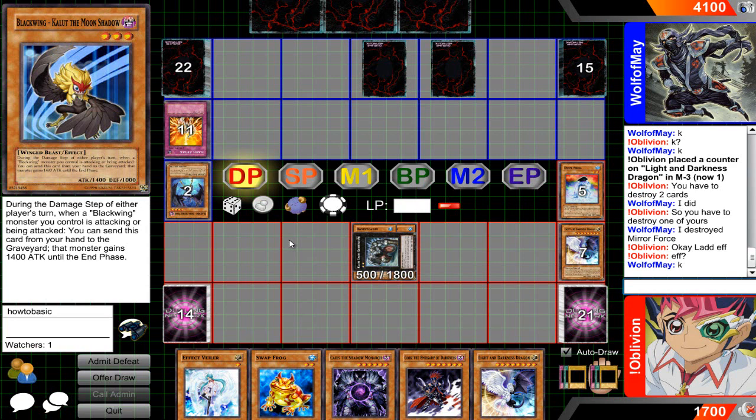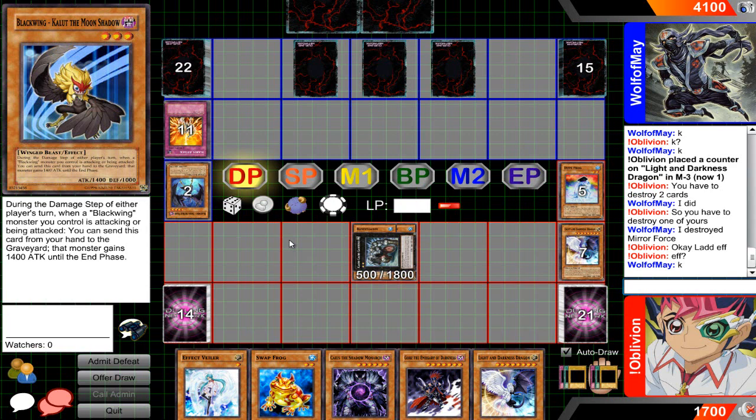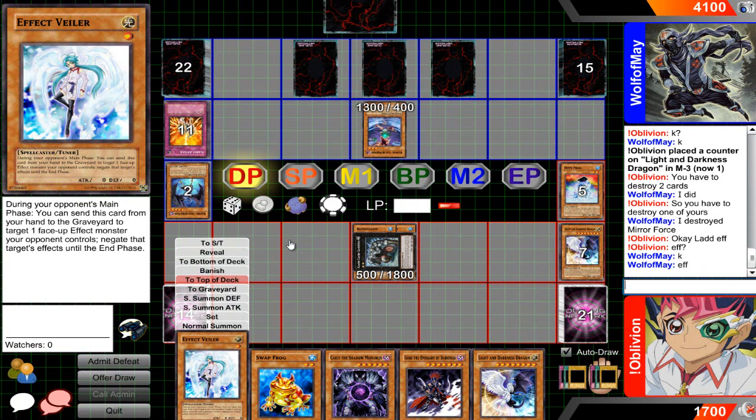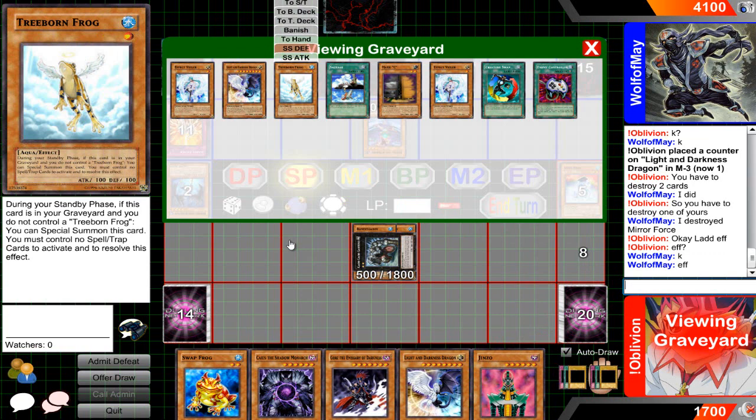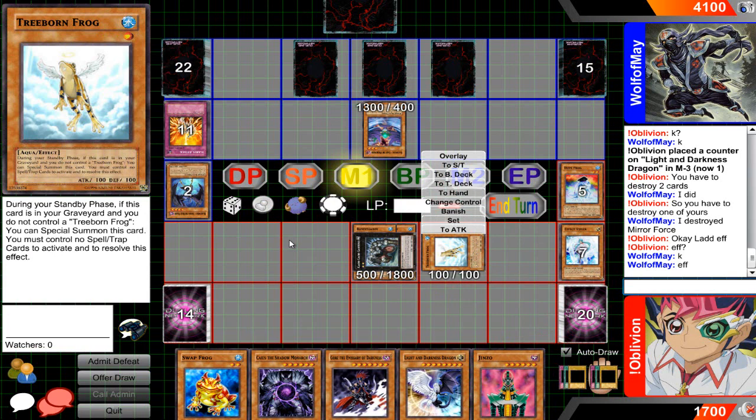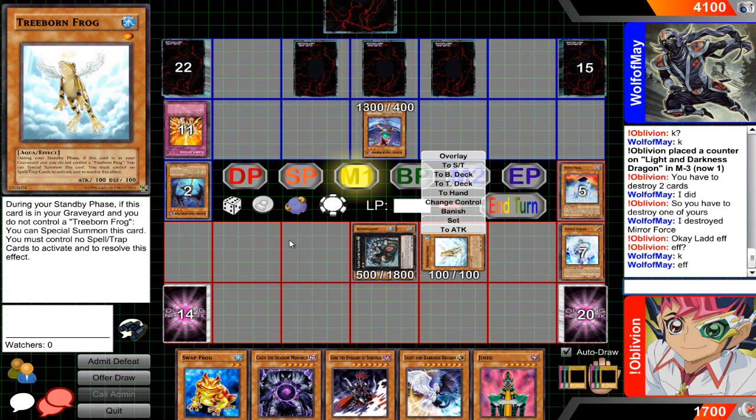Okay, so he's probably thinking. Next turn, if I get a water monster, I'll probably end up tributing it and go for a LAD, because if I get a LAD on board this time it's going to be game-breaking for me. I think Gale will only activate it — it's okay. I'll Gorz her. I'm liking this now. This is where things are gonna hit the fan. Let's go — he has nothing now. I got this. Jinzo? Well, keep it quick guys. I was really curious what he had for his three backrow, but I was gonna drop LAD anyway. Hopefully you guys enjoyed this — this has been Oblivion. Catch you guys later. Deuces.